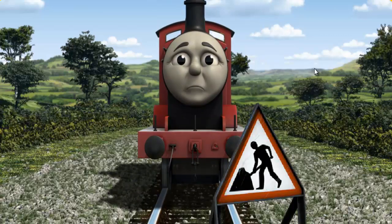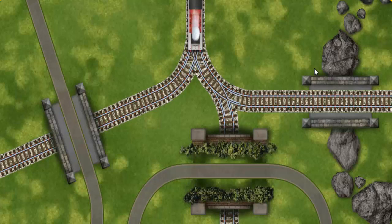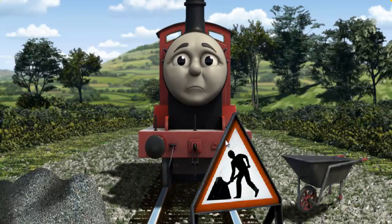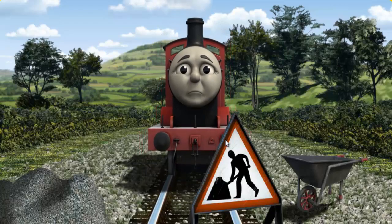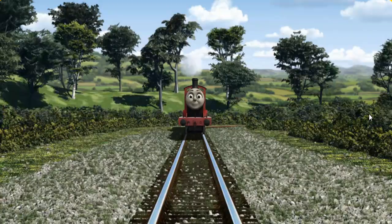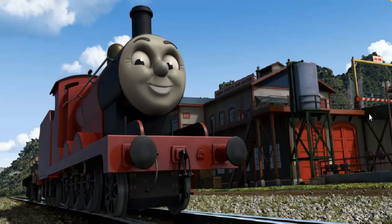Suddenly, James had to stop. Because of track repairs, he would have to go another way. Show James the track that goes over the rocks. James was on the wrong track. He would have to go another way. Help James find the track that goes over the rocks. Full steam ahead! James puffed proudly into the Sodor Search and Rescue Centre. With your help, he was a really useful engine.